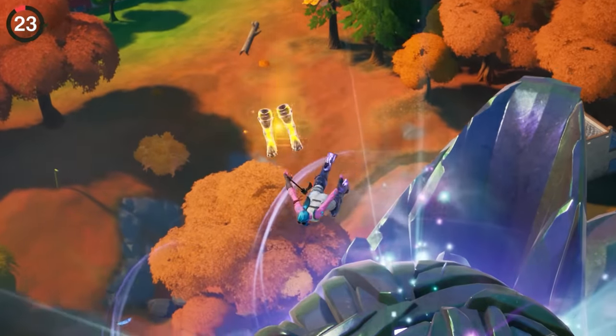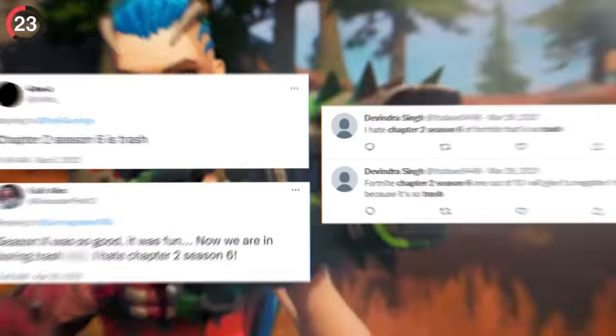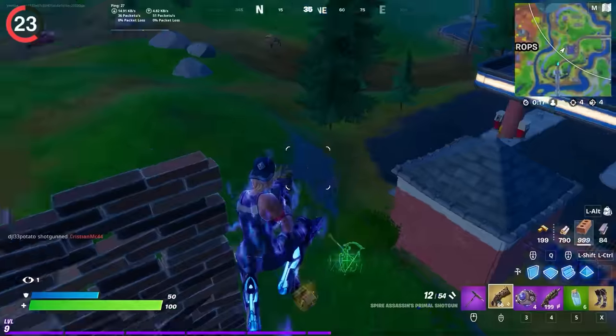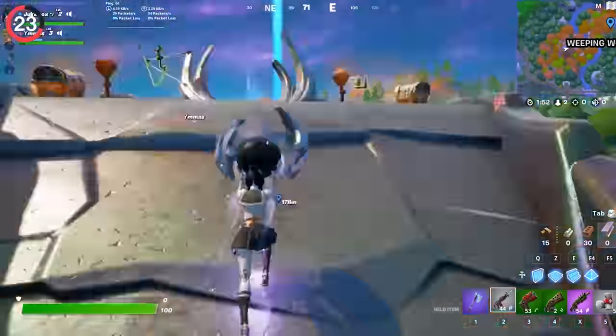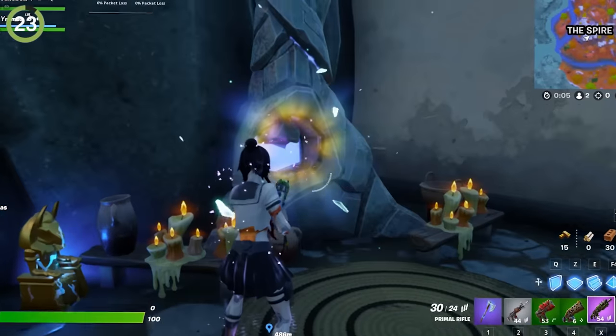Nothing's worse than forgetting about a mythic item while it's still in the game. A lot of people disliked the primal season, but one thing everyone agreed on is how useless the Spire Jump Boots were. They let you double jump and glide, but the real problem was how you got them — you had to defeat a spire guardian, then carry the orb to the main tower just to waste an inventory slot.